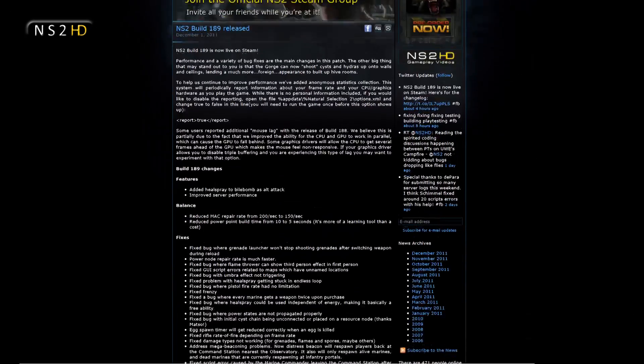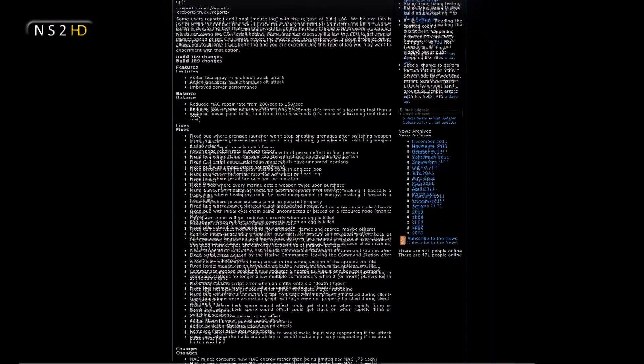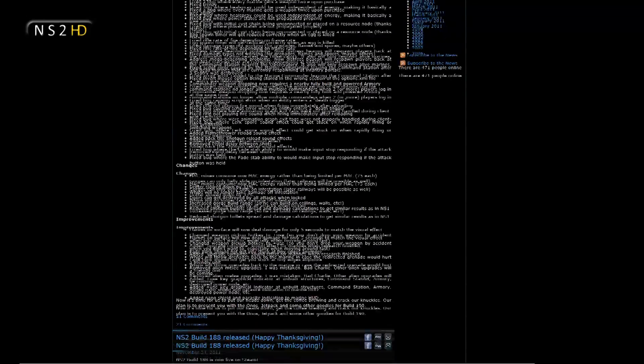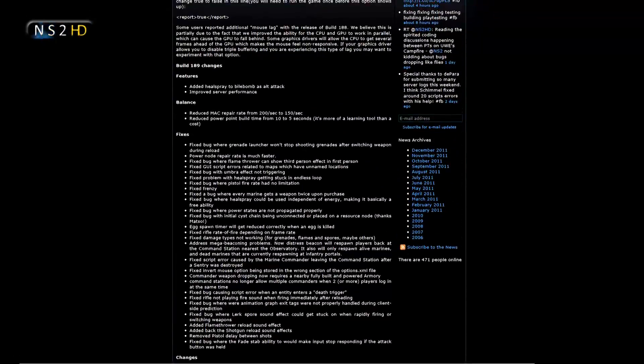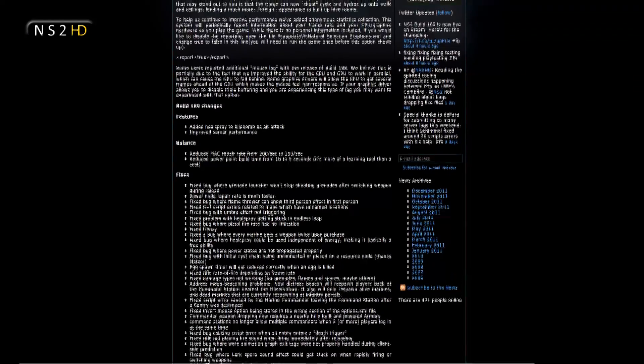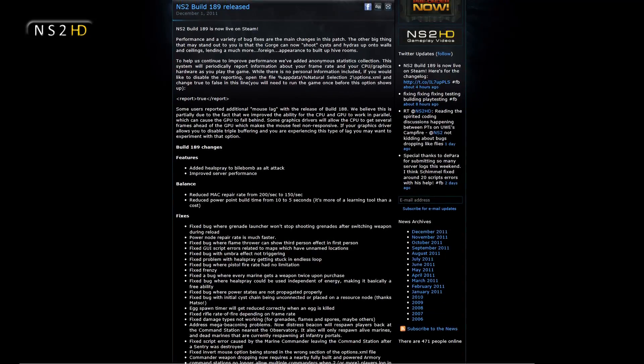Check out unknownworlds.com/NS2 for the full change log where there is just a huge amount of stuff. Looking down the list you can see a lot of it is fixing script errors, bugs this, bugs that — and all of that means that basically the experience that was build 188 has been really tightened down, locked down, and is very very much enjoyable.